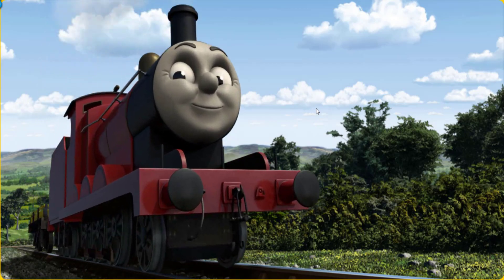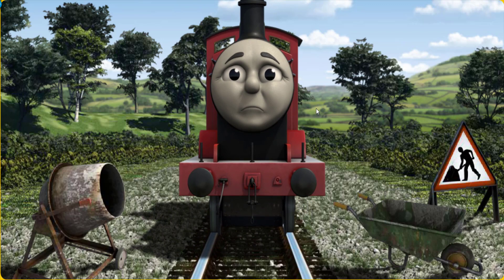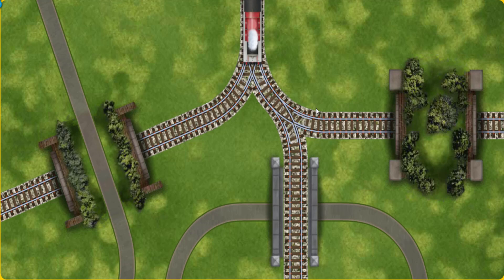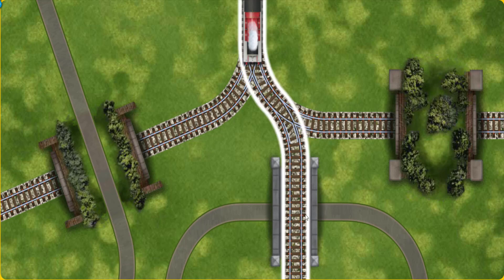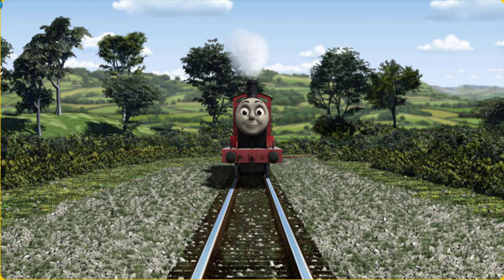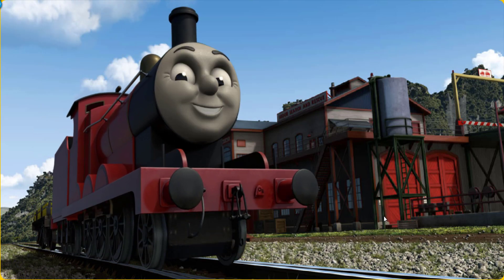James pumped his pistons and puffed out of the docks. Suddenly, James had to stop. Because of track repairs, he needed to go a different way. Find the track that goes over the bridge. Let's go! James puffed proudly into the Sodor Search and Rescue Centre. With your help, he was a really useful engine.